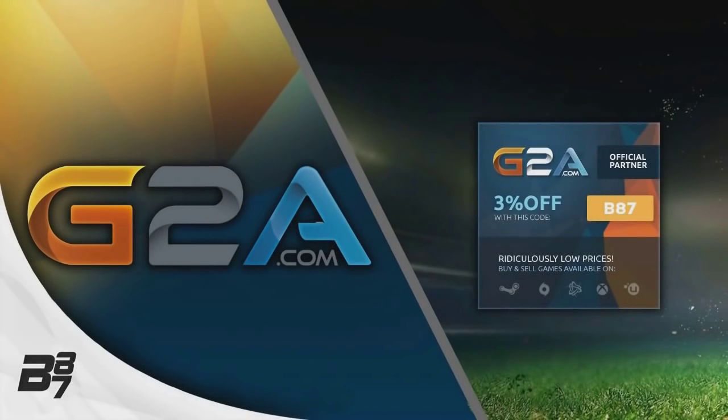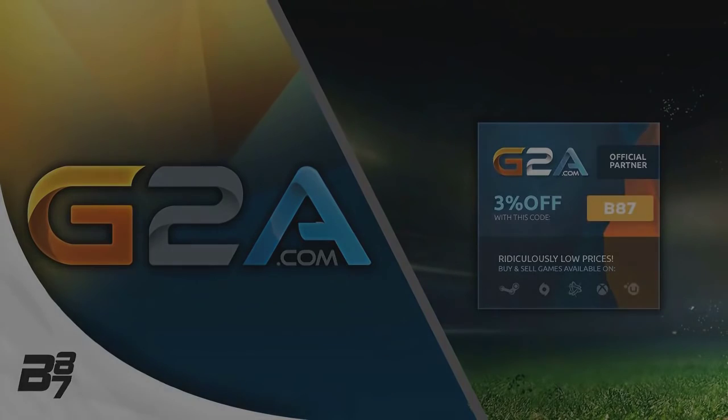If you guys want any cheap MSP, PSN codes, or cheap game codes, make sure you go over to G2A.com and use discount code B87 to get 3% off your total order.